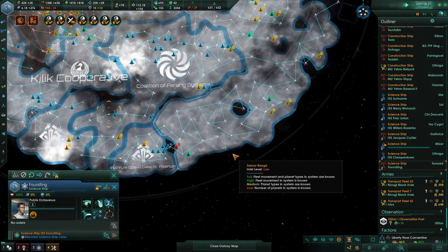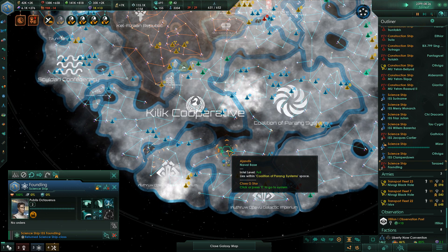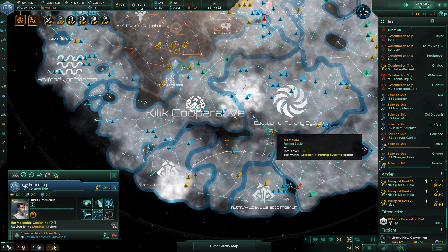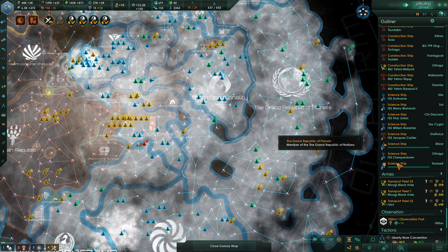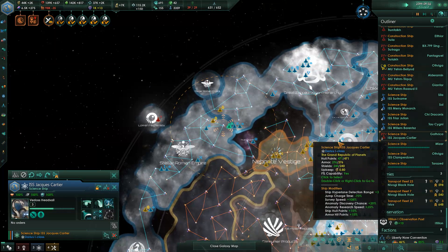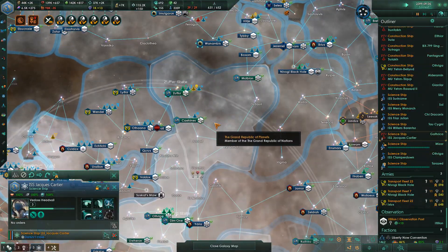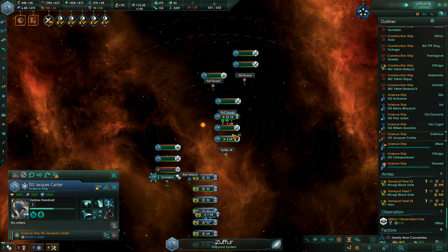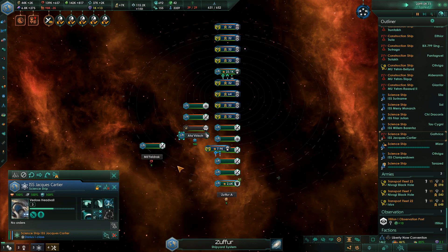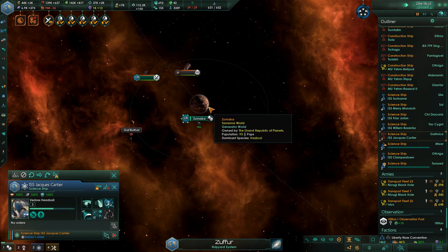You're over there. Construction complete. I think they're probably closest to go ahead and take care of these research projects, so I'm going to have them go ahead and do that. Construction complete. I'm going to have you come back here and assist research.